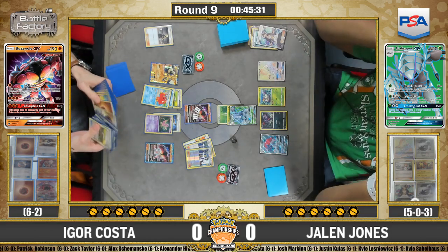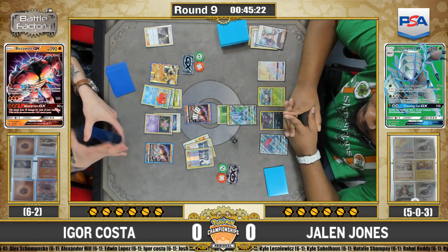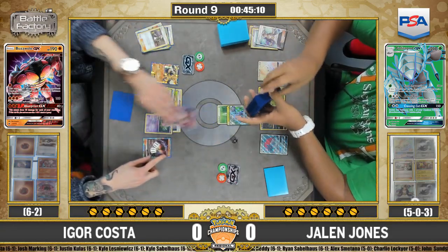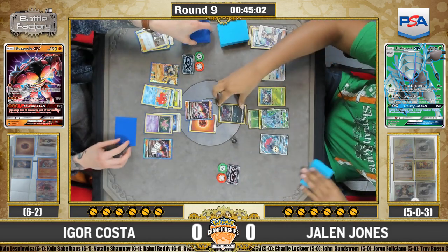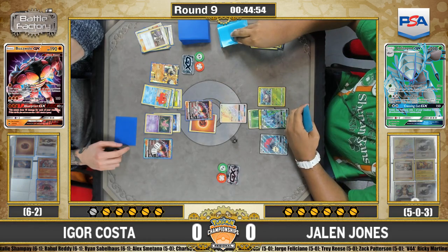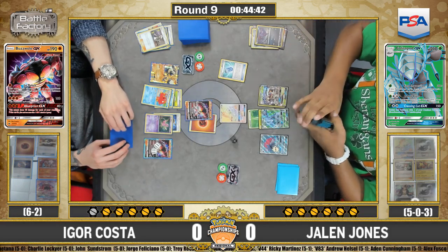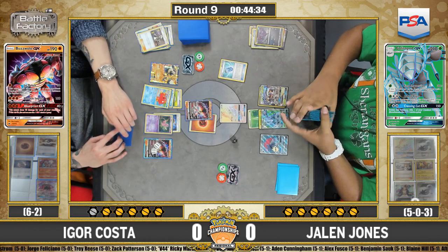Igor has an energy in hand, but attaching to Buzzwole and jet punching is awkward since it'll just get knocked out. He might need to get Rock Rough down on the board to have access to Bloodthirsty Eyes when needed — always having to be careful since Lycanroc is weak to Grass. The Ultra Ball discards two Sycamores, which is notable — Igor likes consistency and plays four Sycamore and only two Cynthia. He uses Guzma, attaches an energy, and knocks out the Zorua — a better use of the energy.